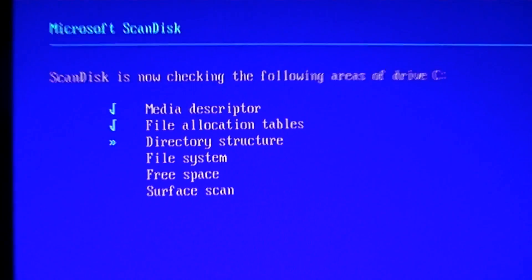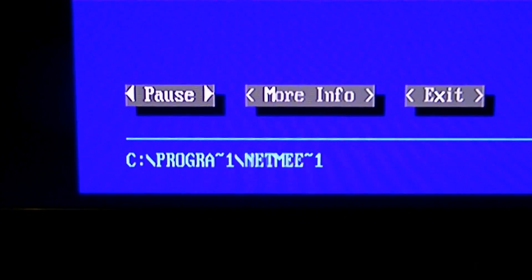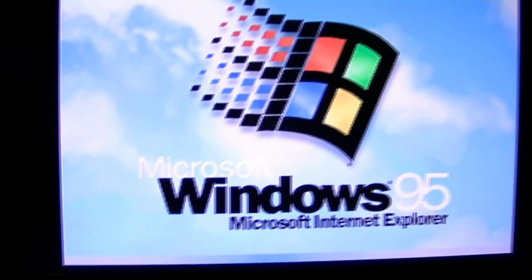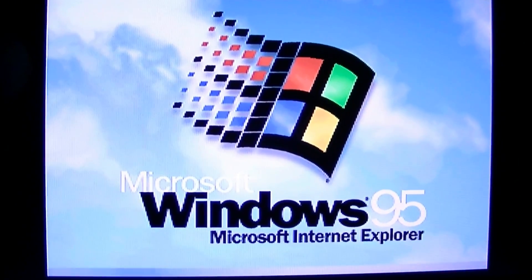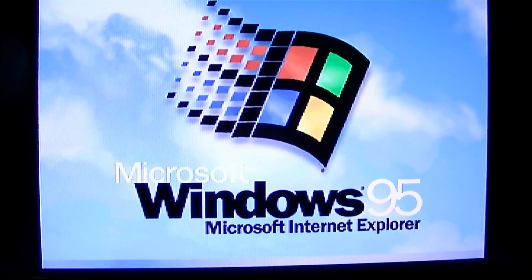Apparently it wants to do a scan disk. That's a light that's flickering on my hard drive. We might have a desktop. The PS3 pad works as a mouse — that's good, means I don't need a mouse at the moment.